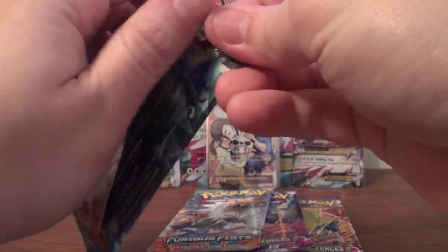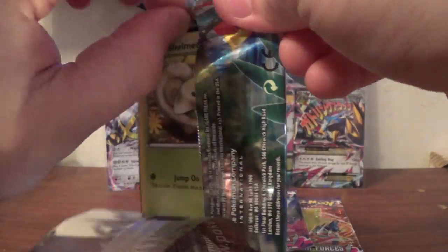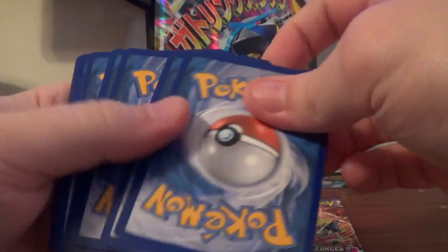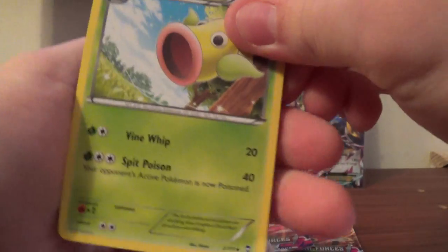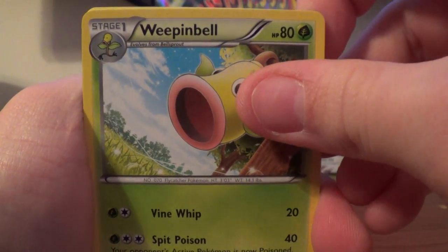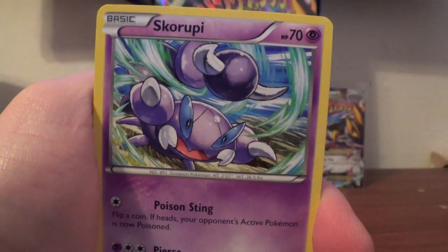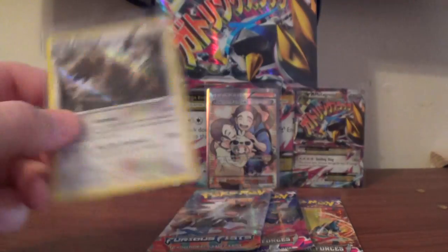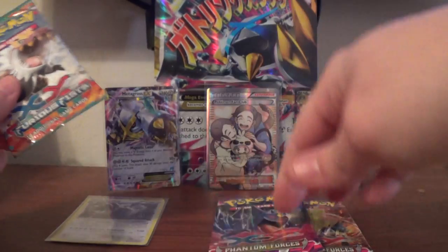And the Furious Fists packs — this one seems to open up a lot better. We have Weepinbell, Machoke, Poliwhirl, Shelmet, Skorupi, Trapinch, Clefairy, Shroomish, Reverse Energy Switch, and a Slaking Hollow. So far: Full Art and a Hollow pull.